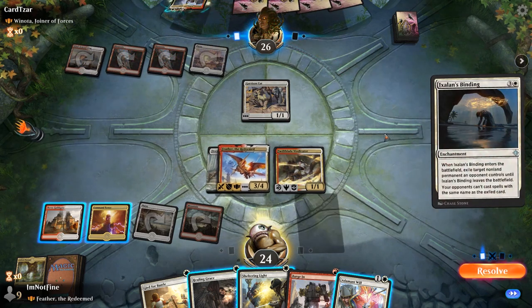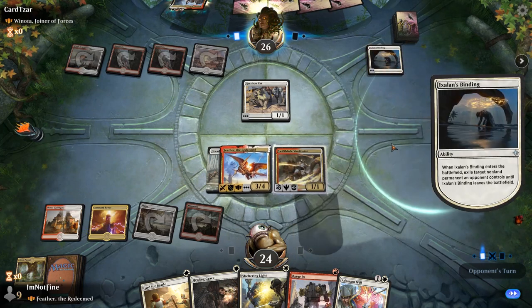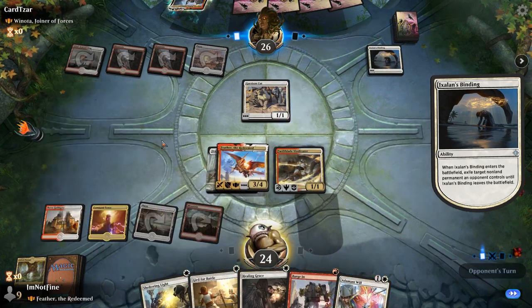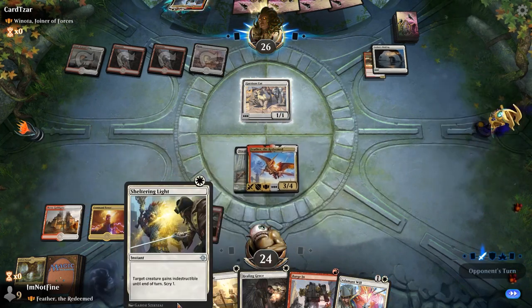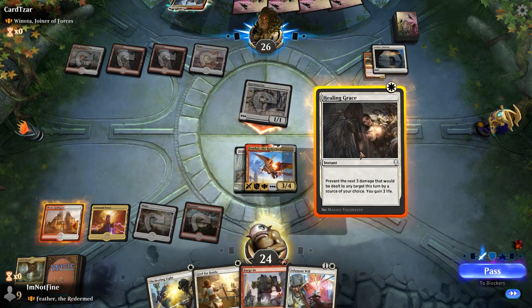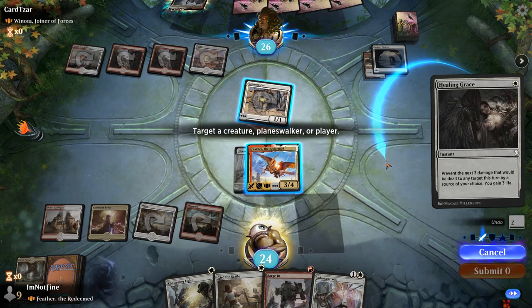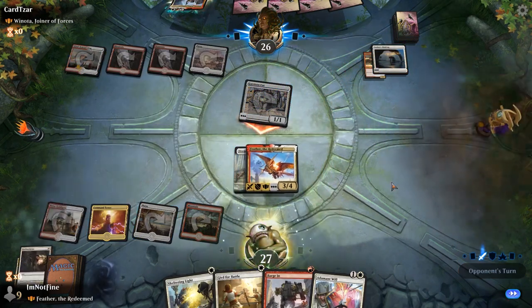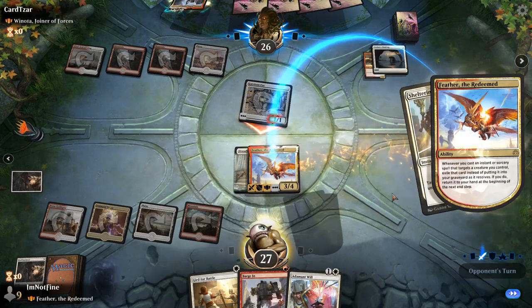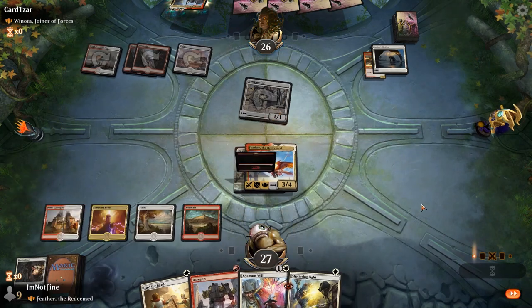Will they play Winota? Okay, Swift Blade. In response — we don't need to do something in response. I'm just going to gain the life from the Healing Grace. Prevent the next three damage dealt to any target this turn by a source of your choice — so I'm going to target myself, and the source is the cat. I forgot that I should have targeted Feather to gain more life. Oh, the card is gone. Oops.